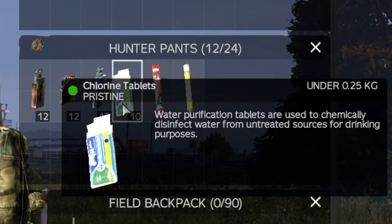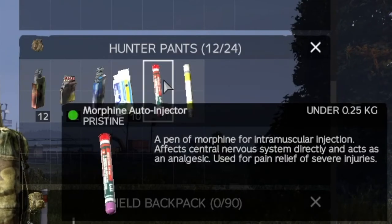Chlorine tablets are great for purifying water so you don't get cholera. Morphine does exactly what it says on the tin — if you've got low health you'll no longer shamble, and also you can't get knocked out by physical effects.